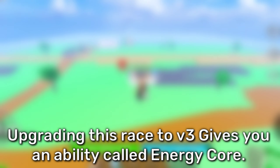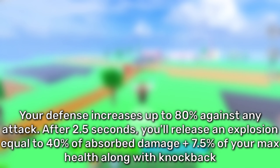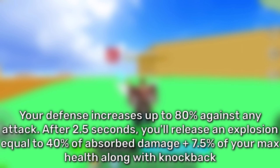Upgrading this race to V3 gives you an ability called Energy Core. Your defense increases up to 80% against any attack. After 2.5 seconds, you release an explosion equal to 40% of absorbed damage plus 7.5% of your max health, along with knockback.